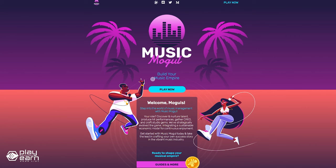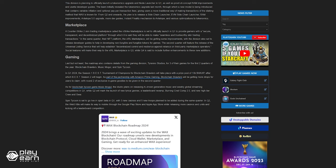If you're interested in learning more about Music Mogul, you can check out their website and socials. The studio also plans on releasing AI-driven generative music and weekly global streaming competitions in Q1, while Q2 will mark the launch of new lyrical genres, a leaderboard revamp, burning cred comp 2.0, and new high-tier crew and gear. For even more info, you can check out our article.